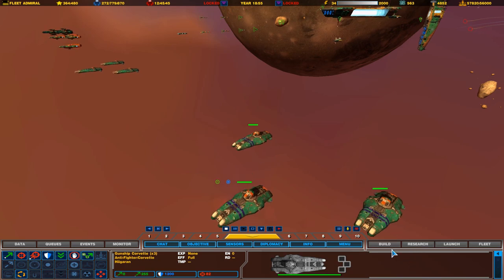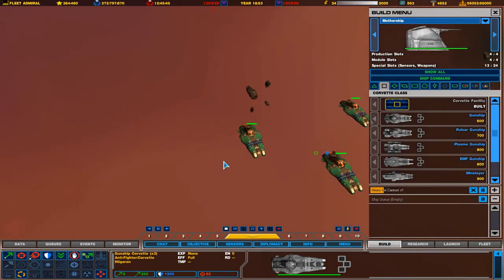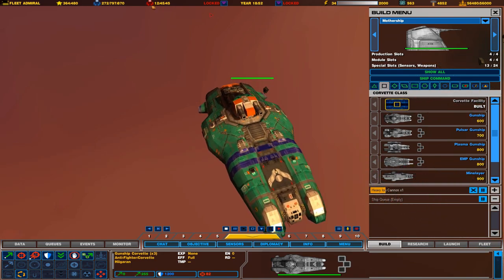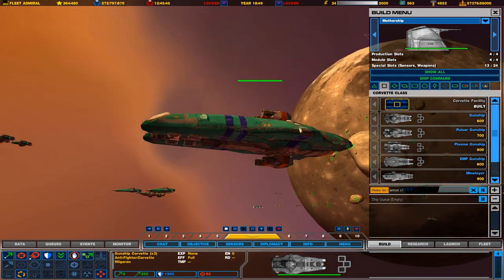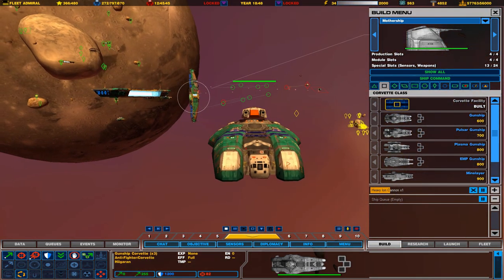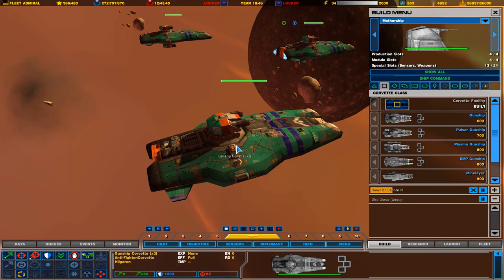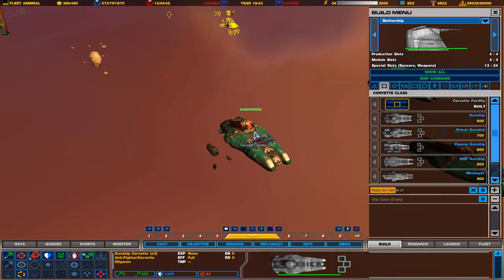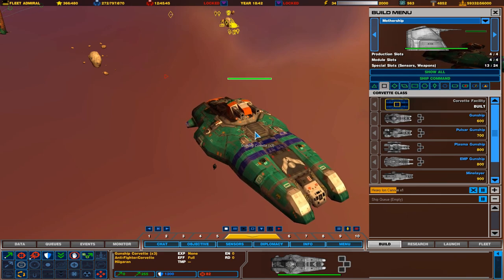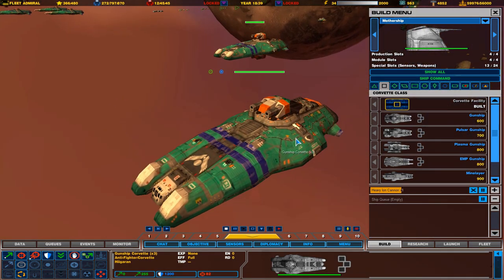Anyway, Corvettes. This first kind of Corvette is the cheapest — these are your Gunship Corvettes. These are your basic anti-fighter Corvettes that you will be starting the game out with mostly. These are the same Corvettes you would get in the actual base game. They just have turrets and they fight fighters. They don't quite do enough damage to handle Corvettes, so this is more for an anti-fighter role.